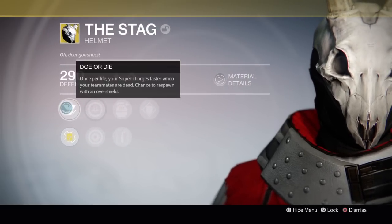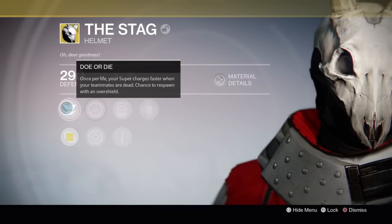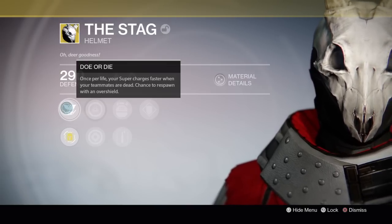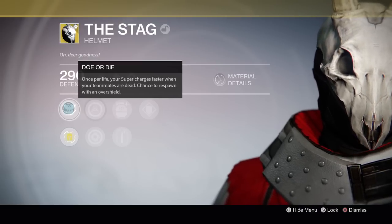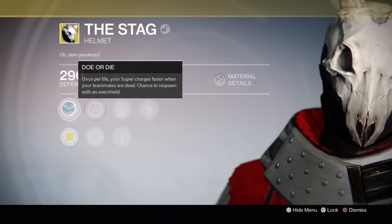Play on your words, Bungie. The perk is called Doe or Die. Once per life, your supercharge is faster when your teammates are dead, and you get a chance to respawn with an overshield. That's quite nice. I can see that being good in some PvE aspects.